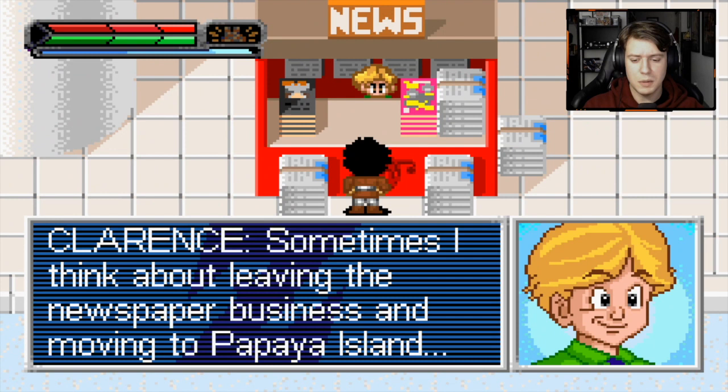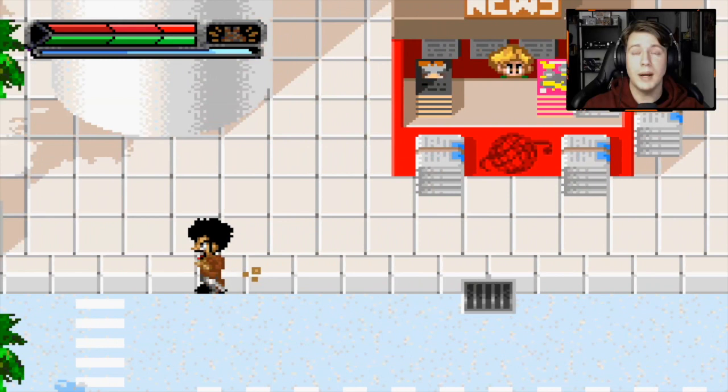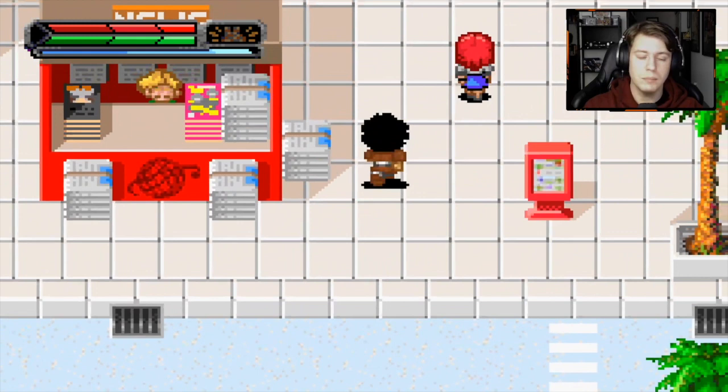Sometimes I think about leaving the news business and moving to Papaya Island — that would be the life. There is nothing like relaxing on the beach. You can see the dirt trail that he leaves behind and his mouth being wide open. Unfortunately, I was hoping that there would be additional dialogue that some of the NPCs would have when speaking to Hercule, but they don't really seem to recognize that it's Hercule. There just isn't any programmable dialogue that indicates they're talking to Hercule — it's the same dialogue no matter what.